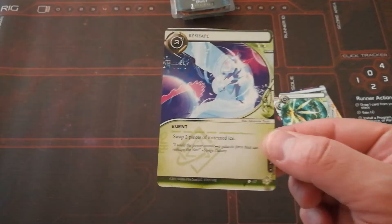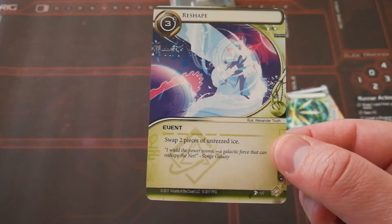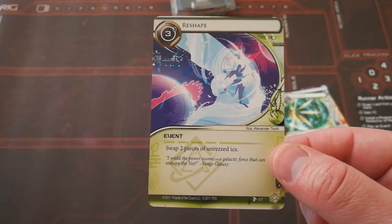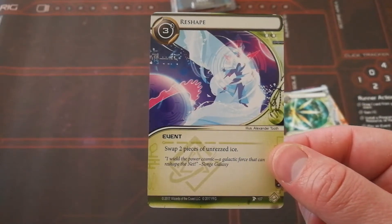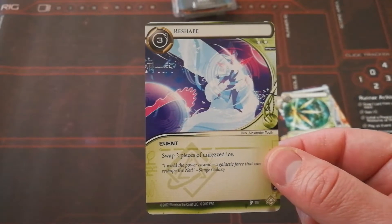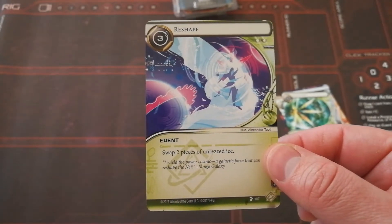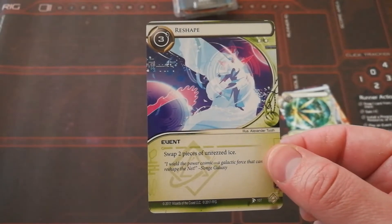Now we have Reshape — an event with a cost of 3. It has: swap two pieces of unrezzed ice. That's pretty big because Jinteki is the one that usually swaps around ice, but with this one you can do the swapping around. If you've been able to reveal a piece of ice, you can swap it with one that you know is much, much weaker — like if there was one placed early on in the game — or if you used cards that expose it and you know it's a really weak one, you could swap it with a really strong one the corp just put out that they're trying to stop you with. This gives you a massive advantage because you've put their best ice somewhere it will be no use to them at all.